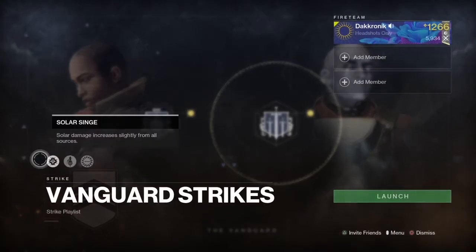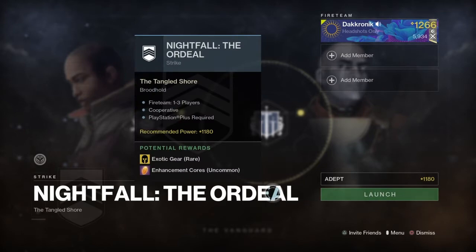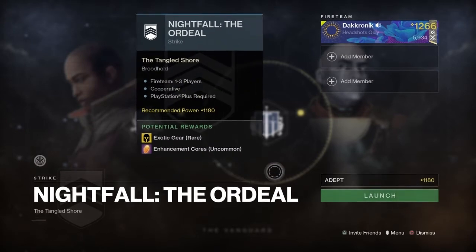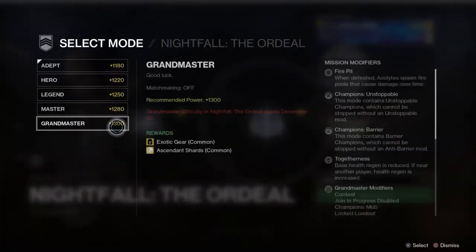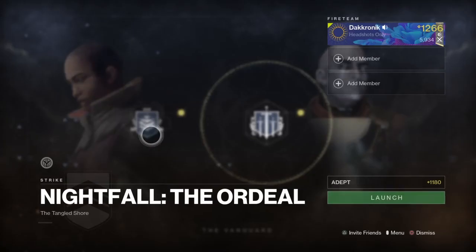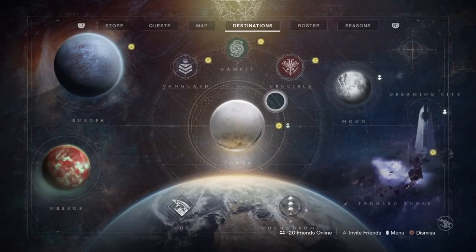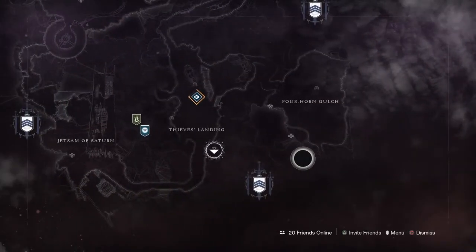The strike burn this week is going to be Solar — there's a lot of good solar stuff. The Nightfall this week is the Brood Hold, it's a little challenging. Looks like we got Unstoppable and Barrier, so it's not too bad — the same kind of loadout we used last week.